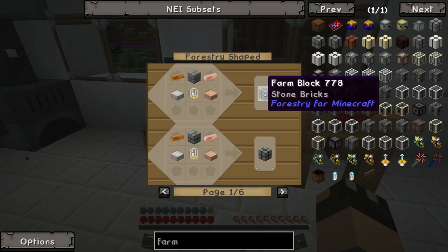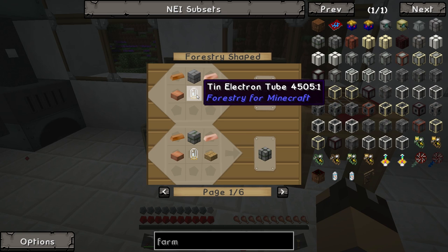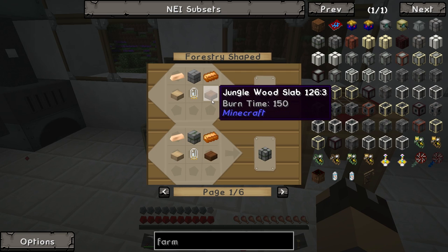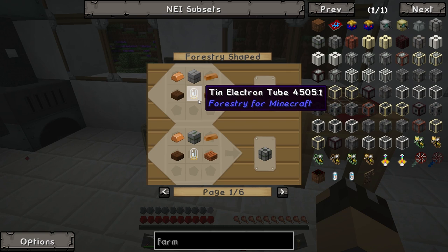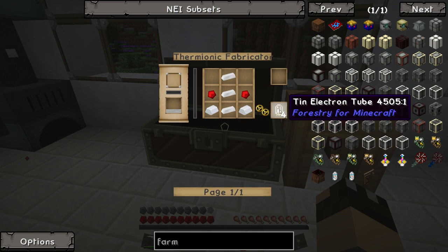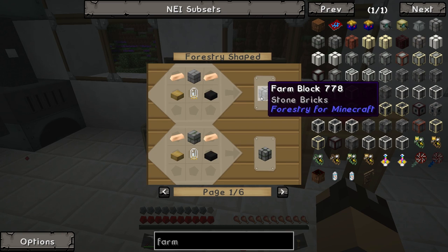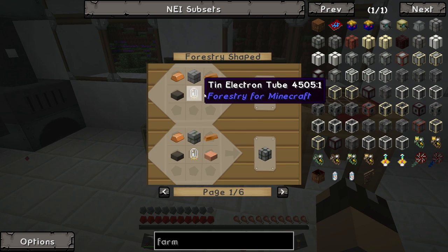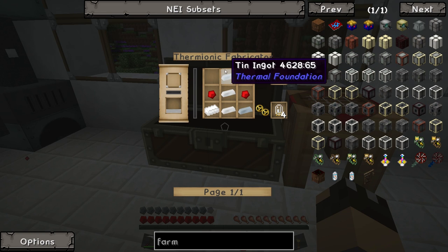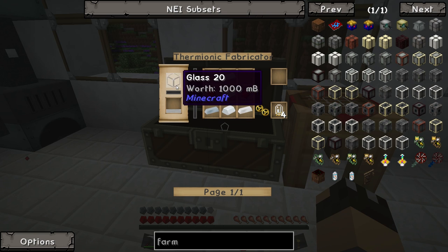In order to make a stone brick into a farm block, we need copper ingots, wooden slabs, and the tin electron tubes. Copper is not a problem, and the wooden planks aren't a problem - the problem comes from the tin electron tubes. They are relatively cheap to make: it's 5 tin ingots and 2 redstone, and that gives you 4 tin electron tubes. We need to make these in the thermionic fabricator - they require 500 millibuckets of liquid glass.